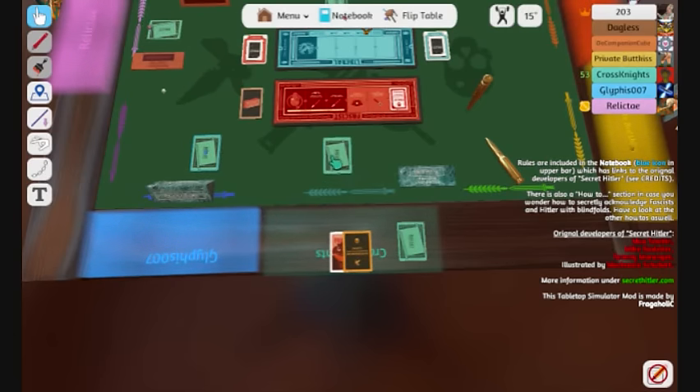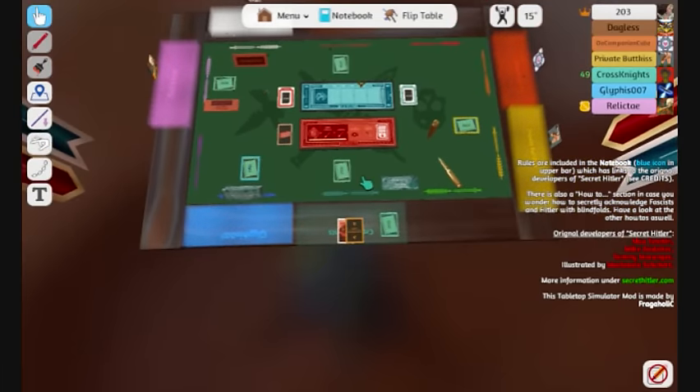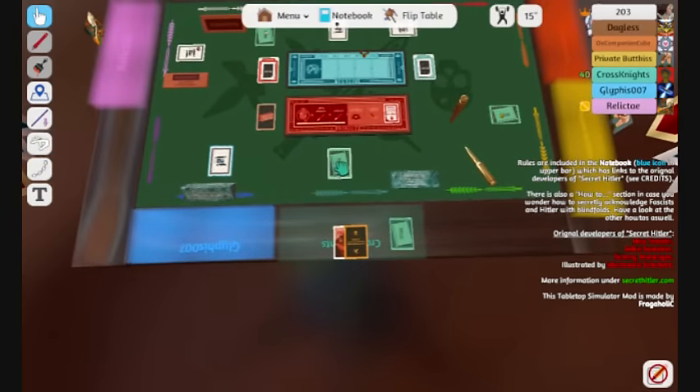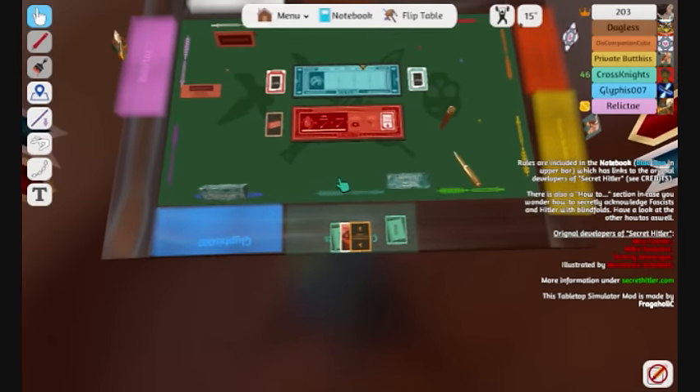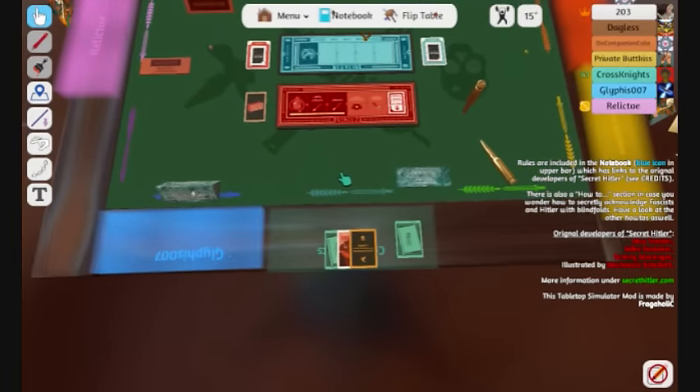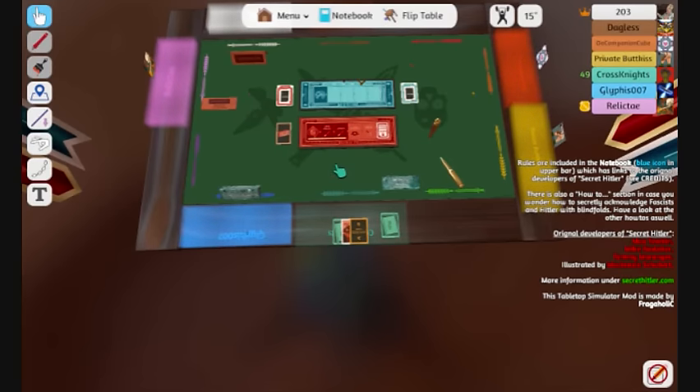Boy, I thought we were voting on who's chancellor, not on a baby. We're also voting on Glyphus as well — he's president-elect. Everything is apparently a unanimous decision. It's not like the Relic guy who got two nines. Take a look at the cards, Glif. That sounds like something Hitler would say — Hitler loves robots. Glif is just trying to lie his way into office. He's going for the robot demographic.